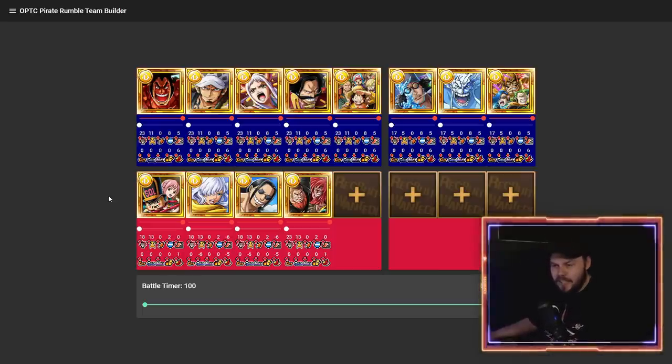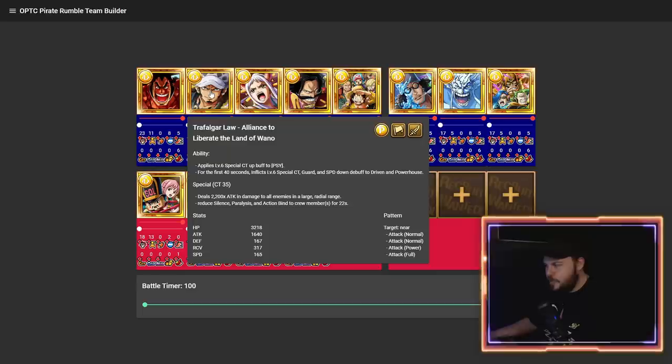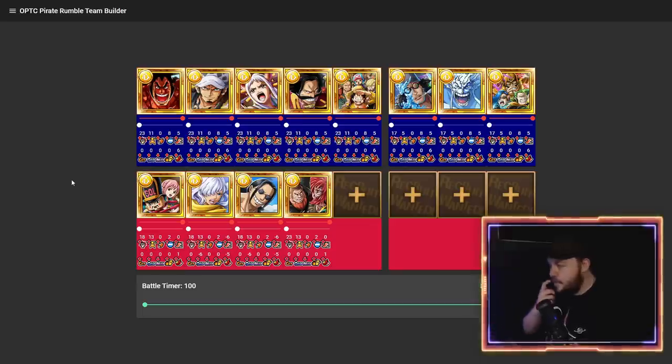What I really love about this team is Wano Law. For the first 40 seconds he inflicts level six CT down, guard down, and speed down to both Driven and Powerhouse. This team can take on a vast majority of other teams because so many opponents have Driven or Powerhouse characters — the INT team, the Quick team, even the Strength team has a fair few Driven characters. Due to that, this team can counter a vast majority of teams in the meta. It's my go-to team for almost all matchups and I still think it's currently the best team in Pirate Rumble.